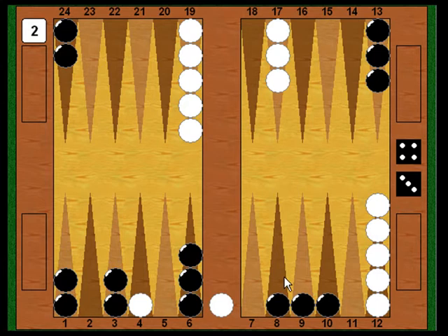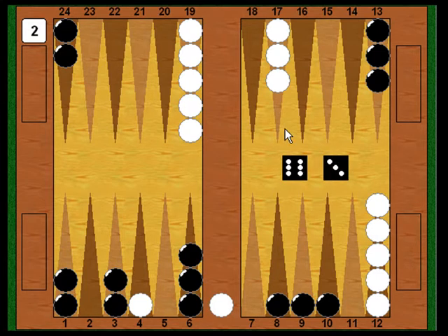Now it's Black's turn, and he rolls a six-three. Ideally he'd have liked a six-five, six-four, five-four, or four-two to make the four point on White's head, but he didn't roll one of those numbers. What he does instead is take a checker from the ten point down to the four point, hitting White and putting him back on the bar. Then with the three he brings down another builder. He's keeping up the pressure, attacking White, putting him on the bar, and forcing White to throw a good number to survive.